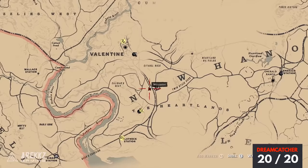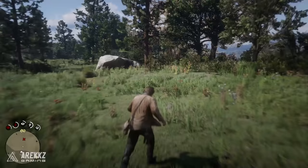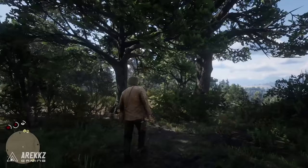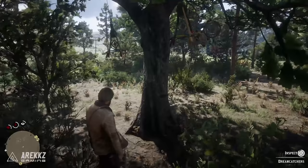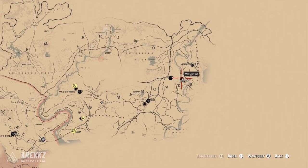For the final 20th dreamcatcher, place your waypoint to the left of the E in the New Heartlands sign, then hop off your horse — it is just left of the rail track. Walk over in this clearing and you'll find the final dreamcatcher hanging from this tree. Upon interacting with it you will bring out your notebook and see that all the locations we visited essentially draw a shape, but there is also one remaining cross we haven't visited — back at the Elysian Pool I mentioned earlier.